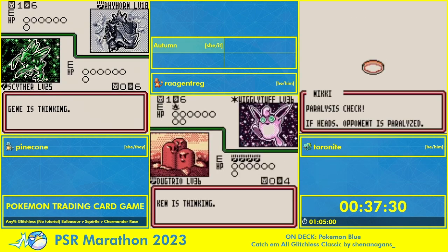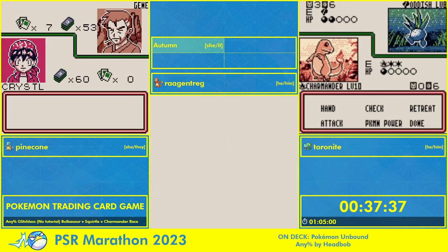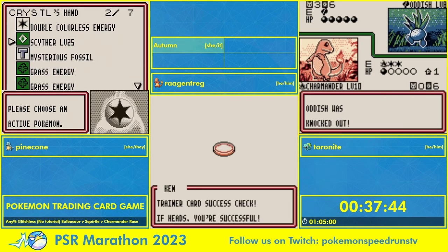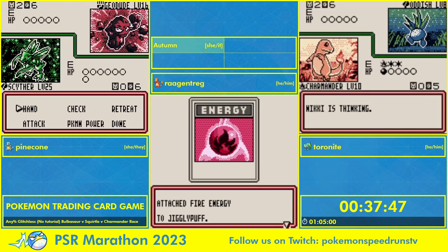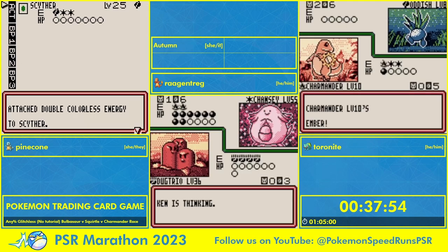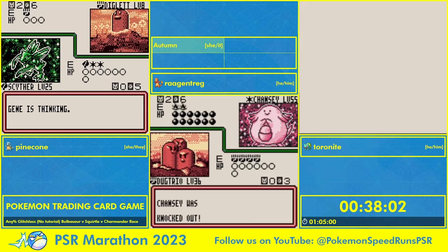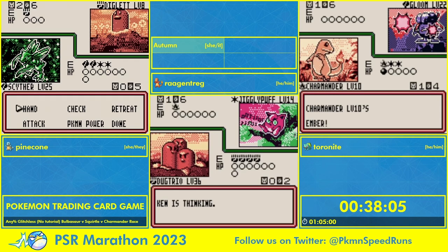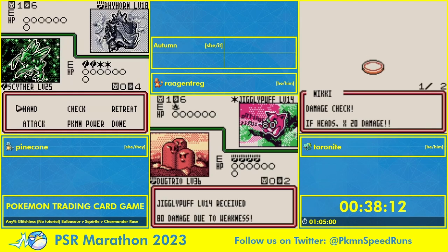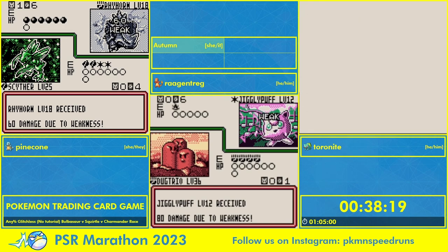Pinecone is going against Jean and showing off Scyther strats — Scyther is going to resist most of what Jean can throw at us. For one grass, it uses Sword Stance that doubles its next attack's power, and then for three it slashes for 30, which will double against a lot of things here. So we do a Sword Stance and Pinecone has a Double Colorless, which lets her deal 120 damage on that Geodude — not a chance of surviving that. We've got a Gloom on Toro Knight's side — Gloom is really annoying to go against as it'll throw all kinds of statuses — and we get yet another Exeggutor.